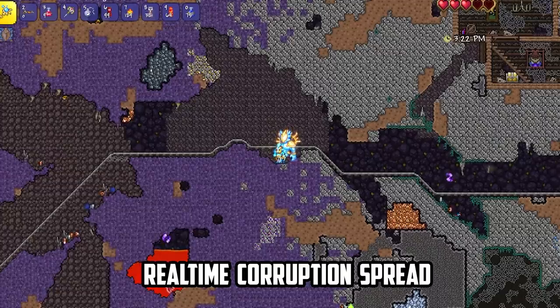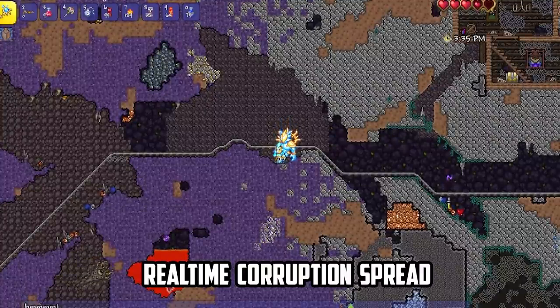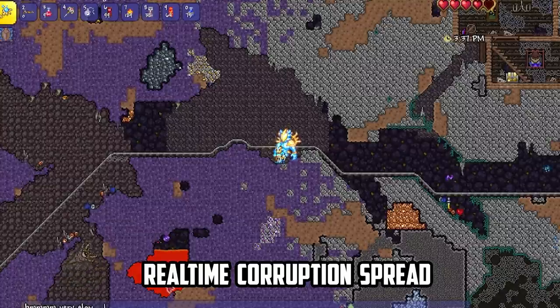So this is before and this is after. It doesn't look like much. One in-game Terraria day, which is 24 minutes by the way, the corruption only spreads by a few blocks in all directions. And admittedly it's not a big deal for the first few hours of hard mode gameplay. But if you keep leaving it and keep leaving it, it will begin to snowball. And that's why corruption spread creeps up on you.